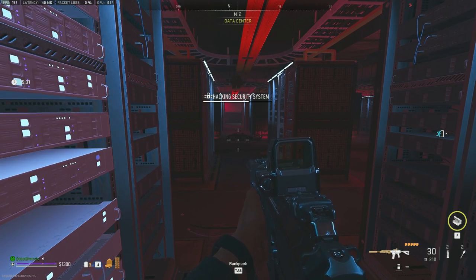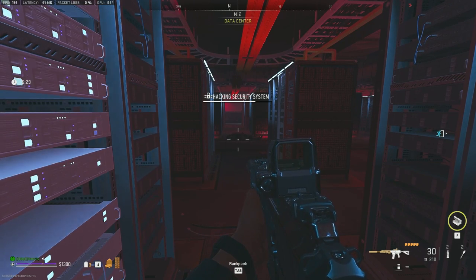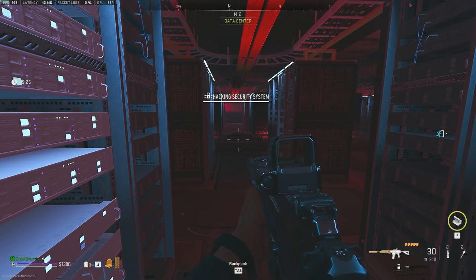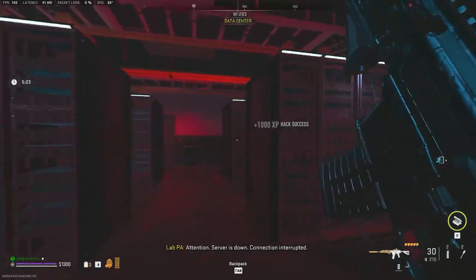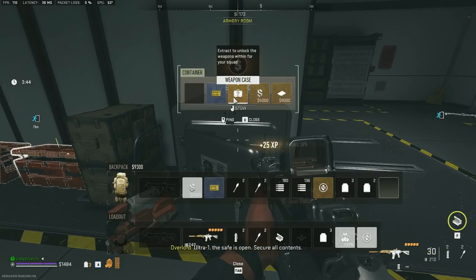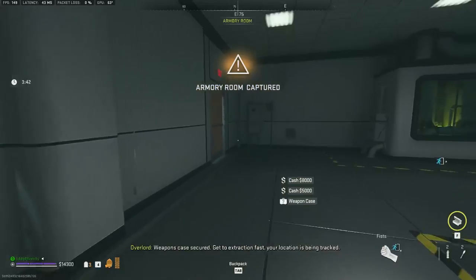The Building 21 case is significantly different to get than the one in Almazra and Sheik Island. I'd say it's even more difficult, even though the steps to get it are way easier to do. Technically all you have to do is hack the servers and then open the safe and the weapon case is yours, but it's not really that simple.